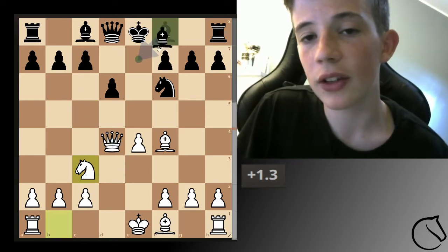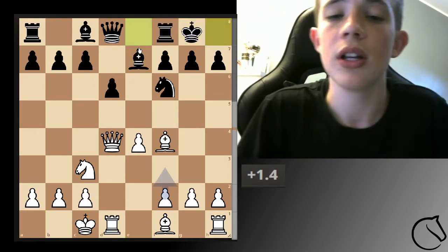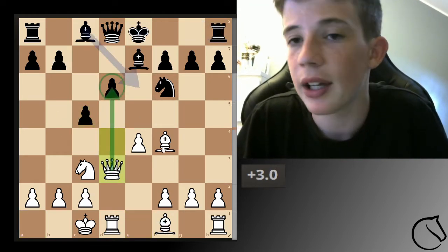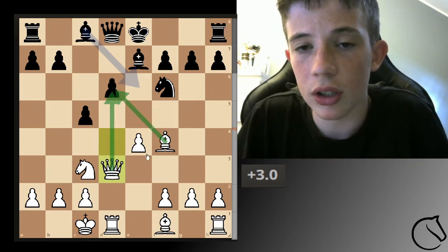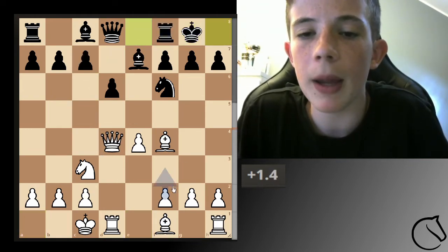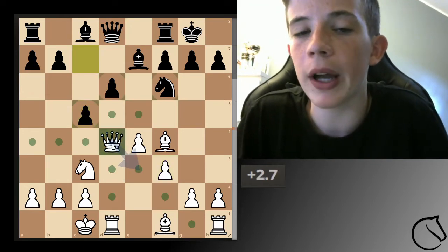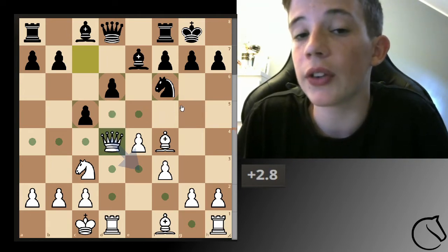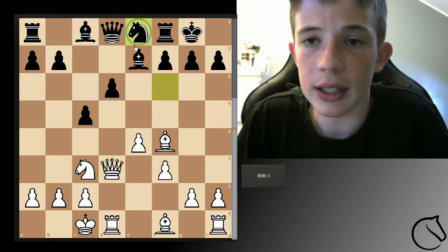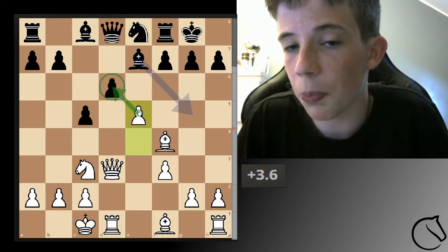If black decides to just develop the bishop, you castle — always castle. That pawn move is terrible; you're just going to play queen back and you're attacking. One plan for the opponent might be to castle and then push the pawn. It's important to play here because now he wants to get the knight back and protect the pawn.